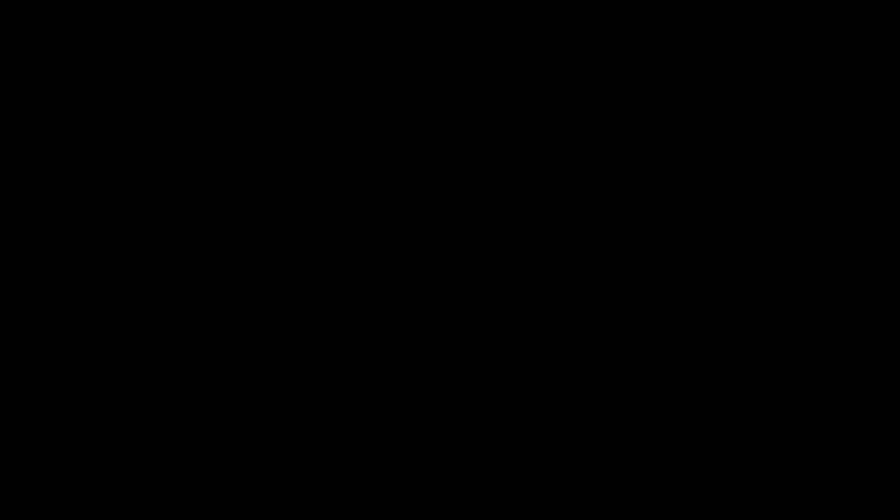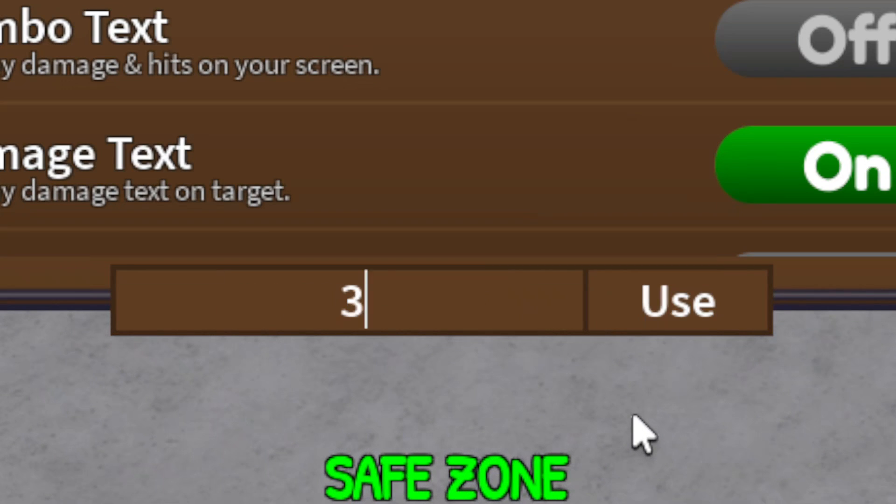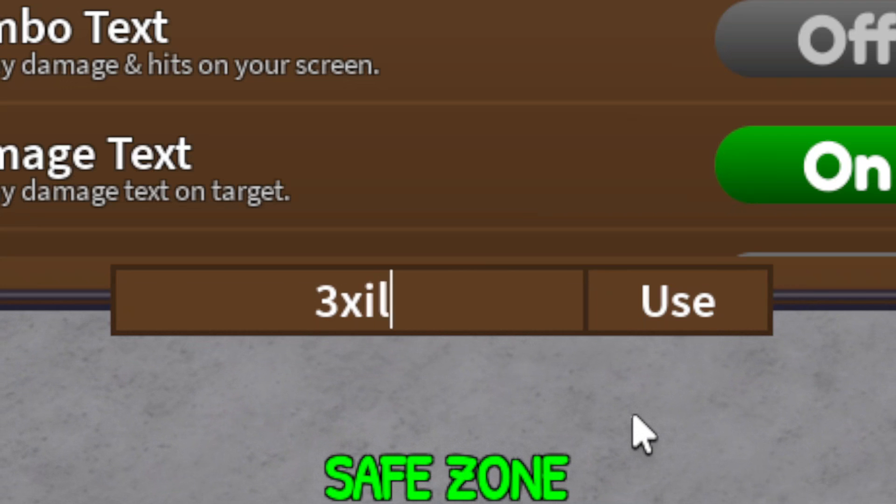Once you're in Settings, go ahead down to the bottom where it says 'Enter Code.' I'll go ahead and zoom in so you guys can see these codes easier. Click on Enter Code right here.